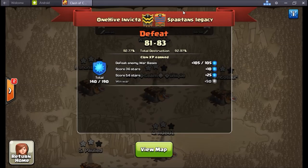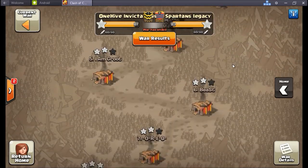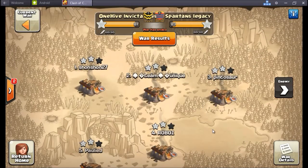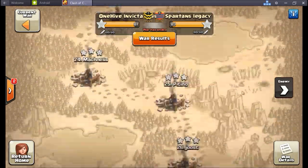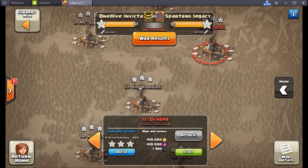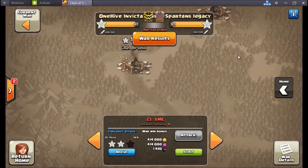Spartan's Legacy - if any of you know anything about these guys, you know they're a damn good clan. Invicta was overall happy that we put up that kind of fight with them, even though it's a two-star victory for Spartan's Legacy. I'm sure they never had any worries about losing, but Invicta put up a hell of a fight. They had to put in work for this victory, so it was not a gimme by any means. Spartan's Legacy did their diligence, and Invicta did their diligence - a couple successful Town Hall 11 bullies, twos on everything else, a TH10 triple in there.